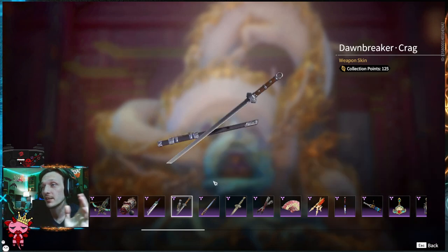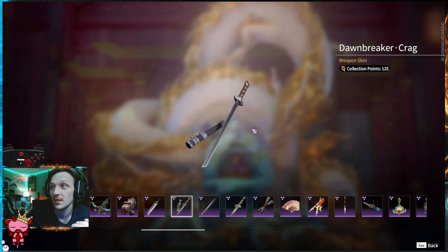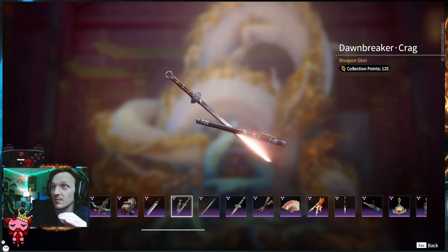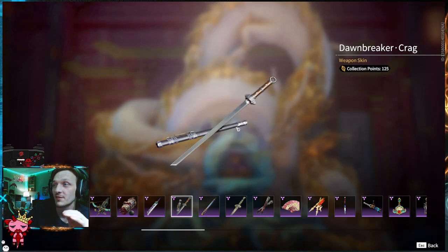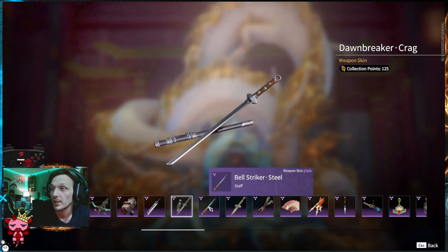Moving on — Dawnbreaker, Krag. Kind of the definition of simple and true. This is clean — I like it. You don't got a lot of flashiness or flare getting in your way. You just got the handle, the hilt, the blade. You're ready to go. Swing, swing.